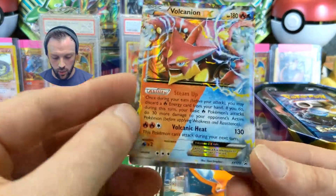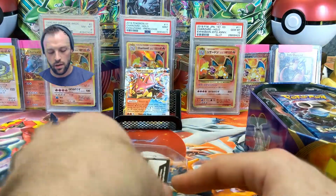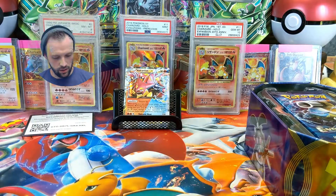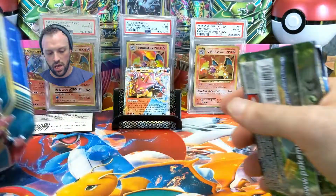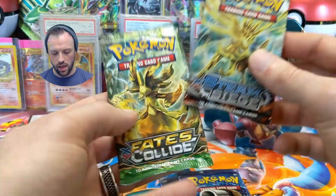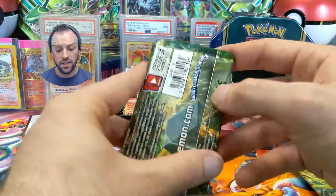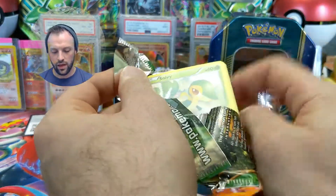Okay, so looks like we have a Volcanion promo card. Throw that right there. And the code card just for you guys right there. Get that trash out of the way and let's see what we got inside. Oh, other than an amazing ten. We've got two XY Evolutions, an XY Steam Siege, and a Fates Collide. Let's go ahead and get cracking first in the Fates Collide and we'll end it with Evolutions.